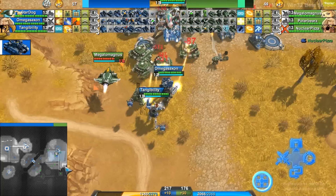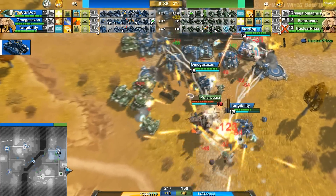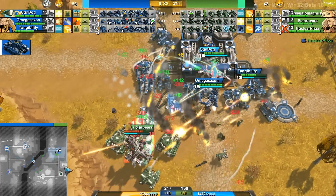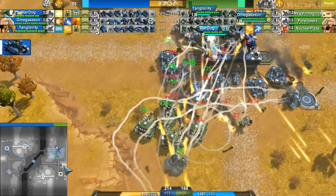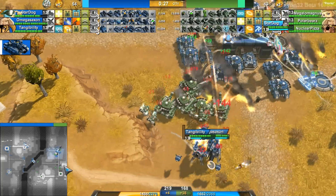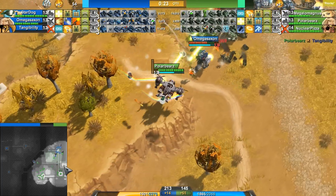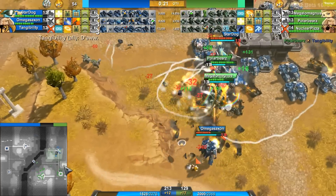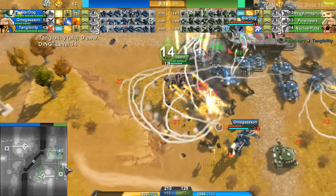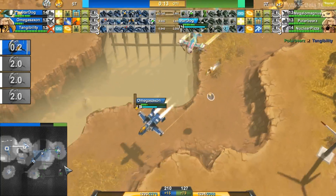Omega Saxon is here as well, as well as Tangibility. Green team did a really large push, but with all the mech support from Blue team, this is just going to be shut down like crazy. A lot of tanks go down, a lot of defensive units go down. Polar Bear is just bringing bombs — not really going to be that effective — but does actually get that kill on Tangibility. This outpost did get neutralized. Blue is definitely prioritizing retaking the outpost.